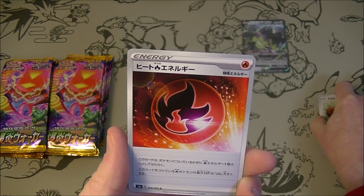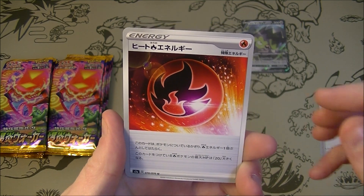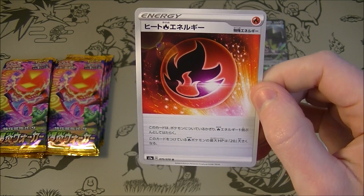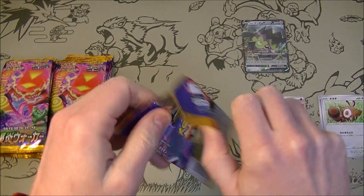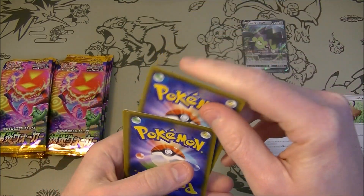We've got a Heat Energy. Basically, if you attach this to a fire Pokemon it gets 20 extra HP. That's pretty crazy — it's going to be some beefy Charizard and stuff going forward. Charizard VMAX with a few of them on it is going to be a beefcake.